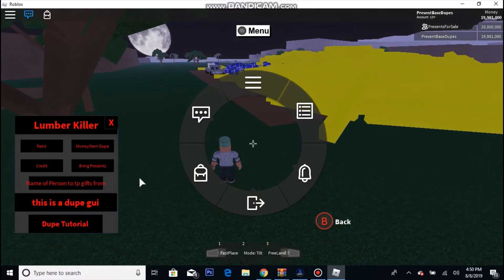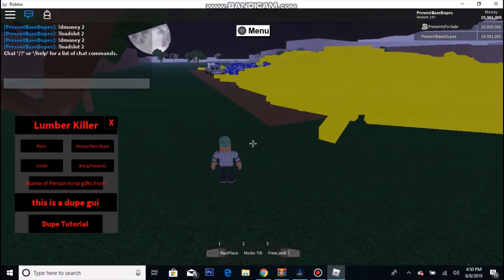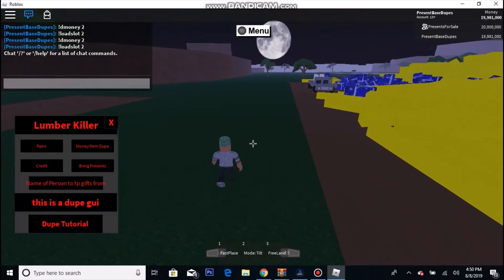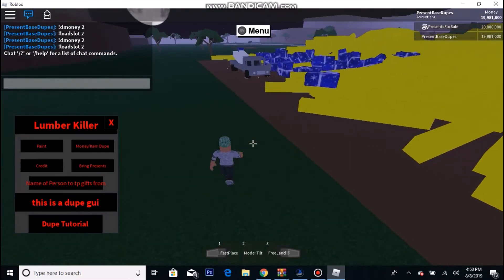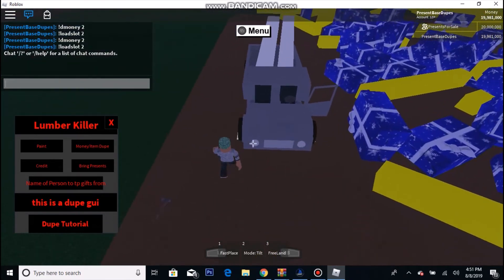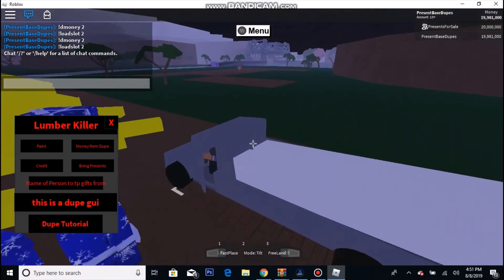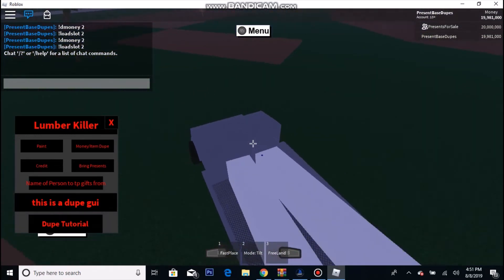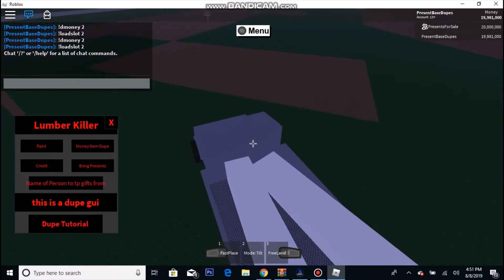Once you load into your slot, go find the wood you want to duplicate. My wood is in the truck, so I'm going to get it and take it to my friend's place right here.